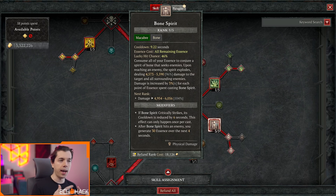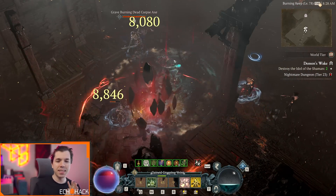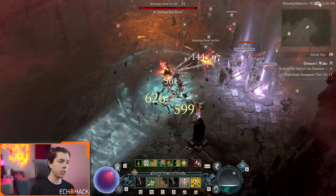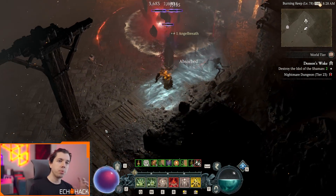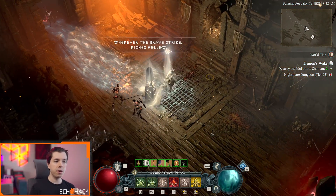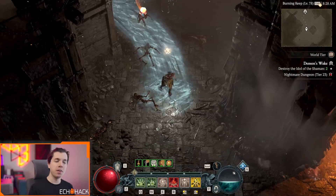Bone Spirit is super attractive as a damage skill because it has the highest damage multiplier in the game. If you do the math, if you have five out of five Bone Spirit and you have 200 Essence — which 200 Essence is very achievable for an endgame character — that's a 712% damage multiplier. So Bone Spirit can do crazy damage, crazy crits. It has all of the power of Bone Spear and more, but this skill has a promise and a problem to solve.